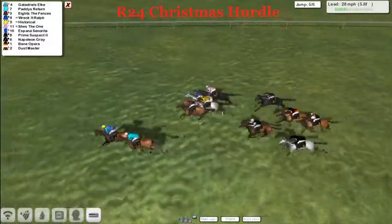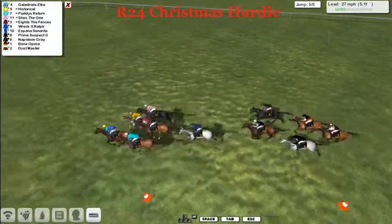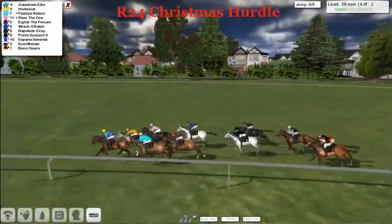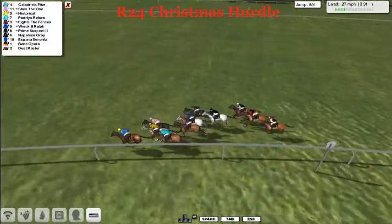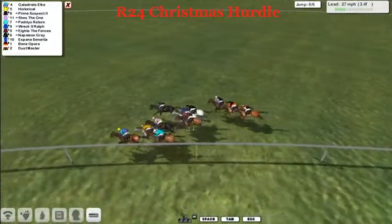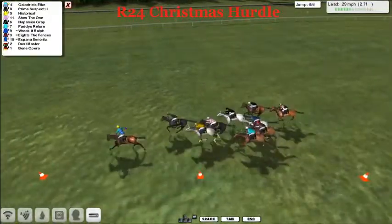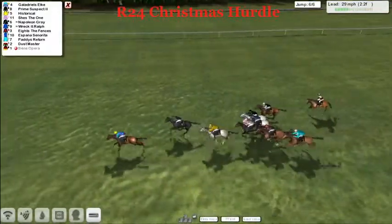It's Galadriel Zelke from Paddy's Return. Eights the Fences making up some ground, Historical, She's the One, Wreck-It Ralph all coming up to challenge. Espana Senorita being pushed along, now wide is Prime Suspect. Napoleon Gray being pushed along, as is Benny Opera and Dust Master. Up front Galadriel Zelke being joined by Historical, Paddy's Return is on the fence. Eights the Fences got nowhere to go. Prime Suspect for Paul Rhodes moving well. Three and a half furlongs left, still waiting for the last hurdle. Galadriel Zelke leads, now Prime Suspect moves into second, these two starting to pull away. Paddy's Return going backwards, and Dust Master is pulled up inside two furlongs.